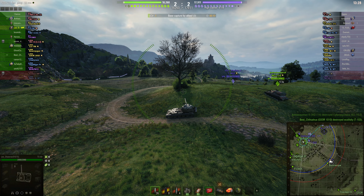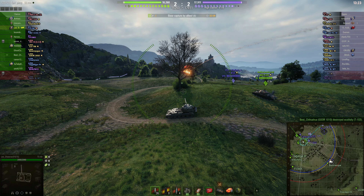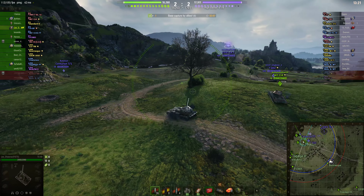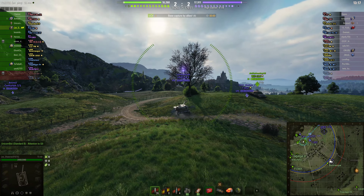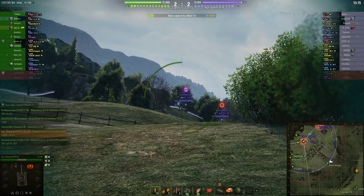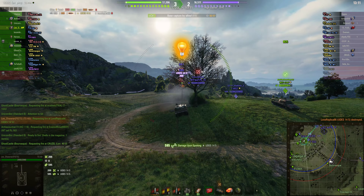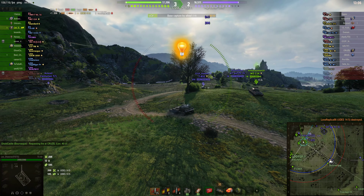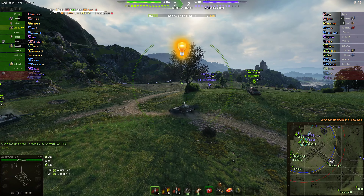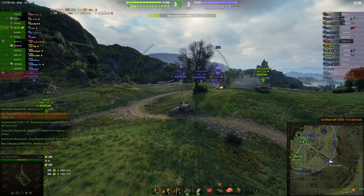Rear mounted turret of course means your gun depression over the front is going to be somewhat limited - in this particular case 7 degrees of gun depression, a little bit more over the sides and rear. It is a fully rotating turret. But here he's got to come up and use this forward gun depression, so you've got to pick your slopes carefully. This is a bit of a challenging place for tanks with forward gun depression, but nonetheless you can find your spots.